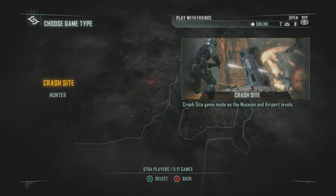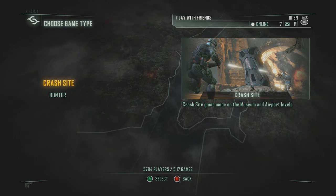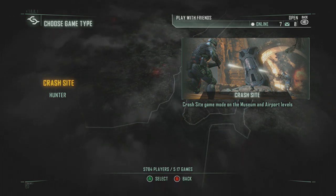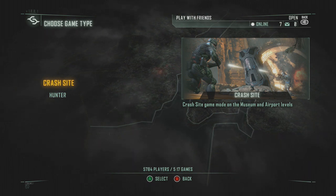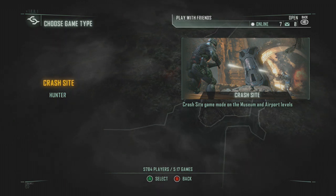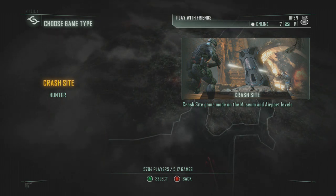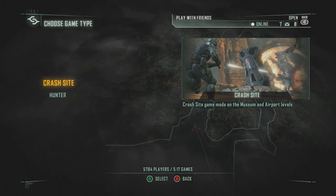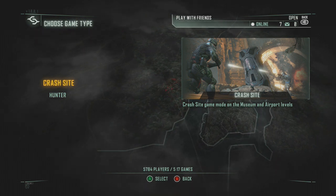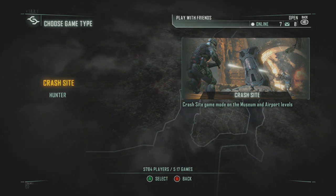Je vais vite vous expliquer les types de jeux. Nous avons le Crash Site : c'est plusieurs points de contrôle, une petite tour va apparaître plus ou moins partout dans la map. Le but étant d'être approximativement près de la tour et de se faire le plus de points possible. L'équipe qui s'est fait le plus de points remporte la manche. C'est un peu une espèce de domination un peu spéciale.